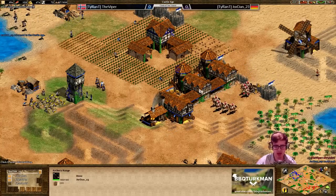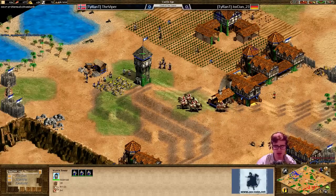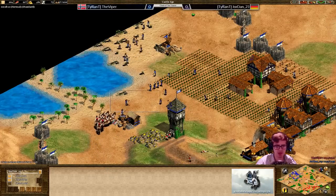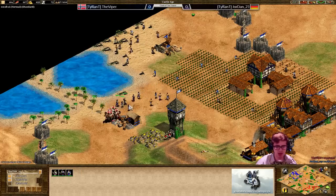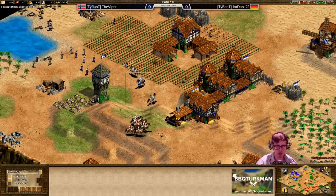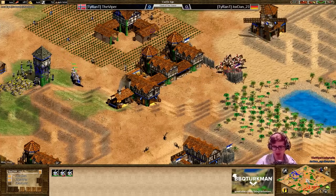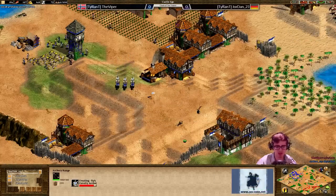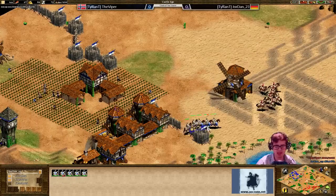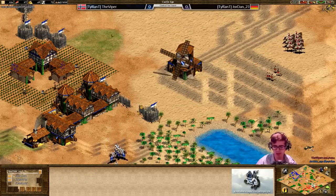There we go - Jordan is up to the castle age, and Viper now is going to have to do what damage he can as Jordan's cavalry archers start coming out. It's going to be incredibly close. The tower on that gold is going to keep Jordan nice and safe for the time being, and Viper is going to be struggling to do a lot of damage. Jordan has got quite a bit of resources in the bank. First cavalry archers coming out, and fletching is done as well, so short work is going to be made of these archers. Jordan can get back to taking his gold - Viper was not able to do the damage there.